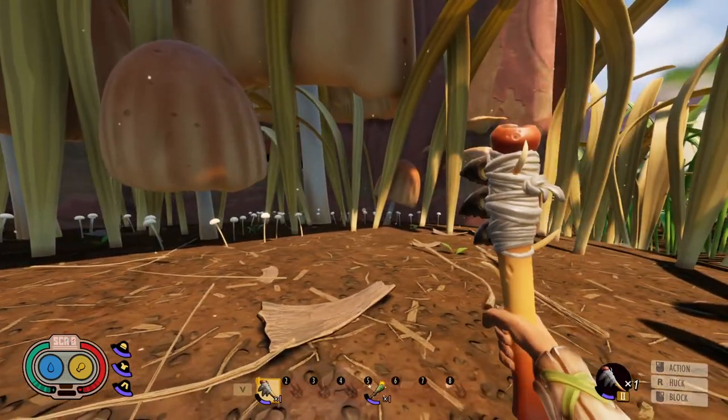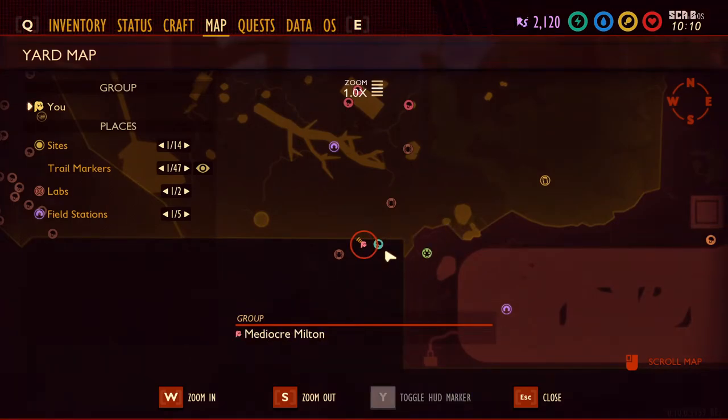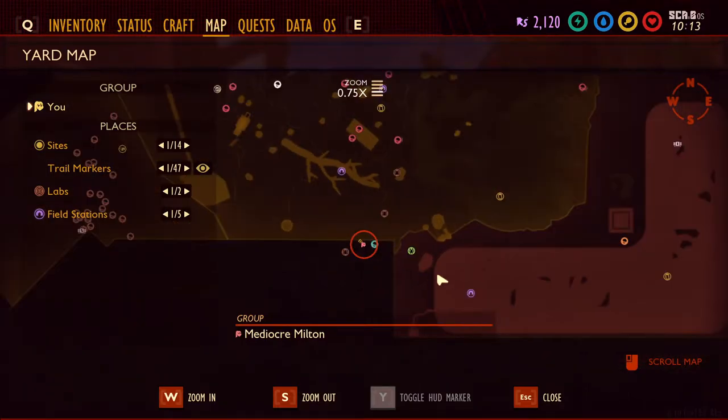The only downside to this area is it is actually surrounded by spiders. On the map, I'm sitting right here — I marked this one blue. We're on the bottom of the map down here underneath the deck. There's actually a wolf spider spawn here, a wolf spider spawn here, and a wolf spider spawn over here.